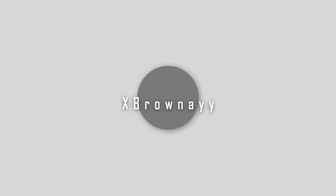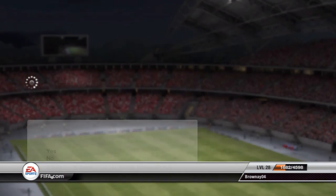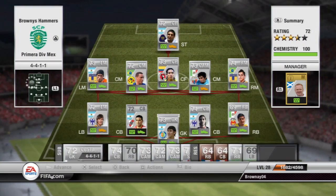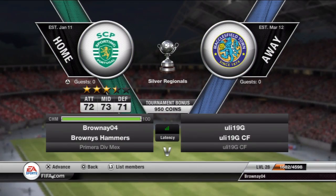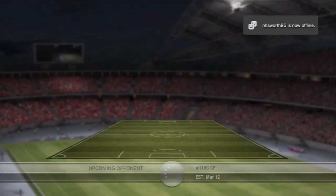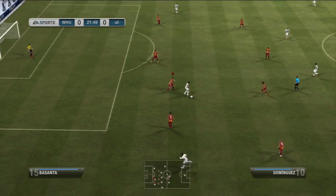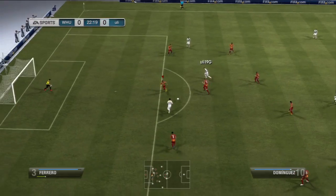What's up guys, it's xbarnia and today we are doing the cup run with the Mexican team, a bit of a hybrid with some Argentinian in the back four. We are doing the Silver Regionals, which is the 950 coin winning event. The first team looks pretty average to be honest, a few silvers — should be an easy win.